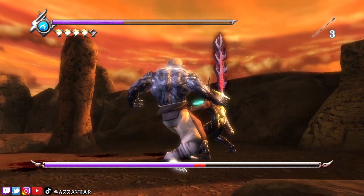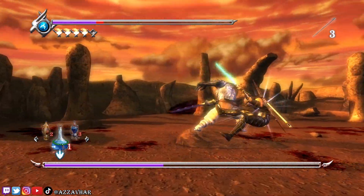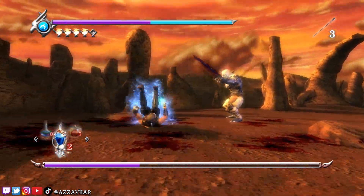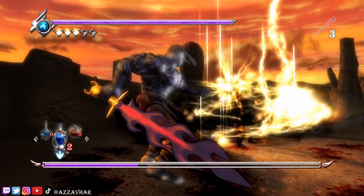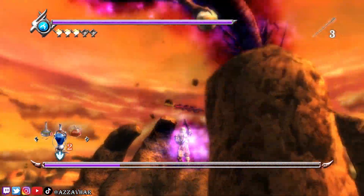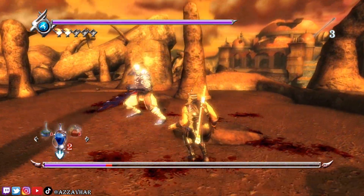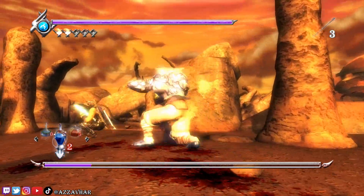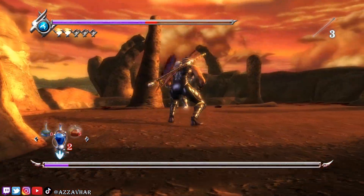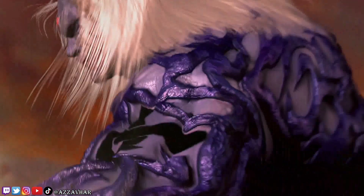I'm going to use a ninpo to avoid that attack. So I'm essentially just dodging and rolling quite close to him and then doing my combo when I can. And that's the fight.